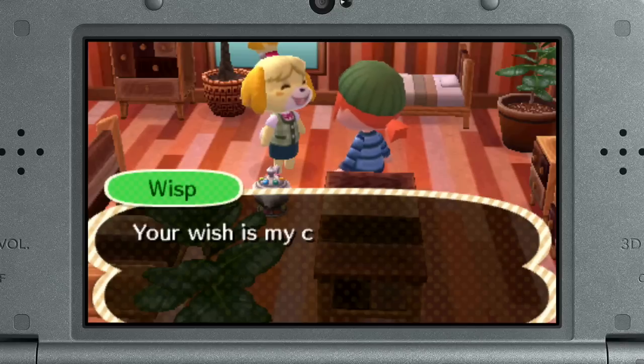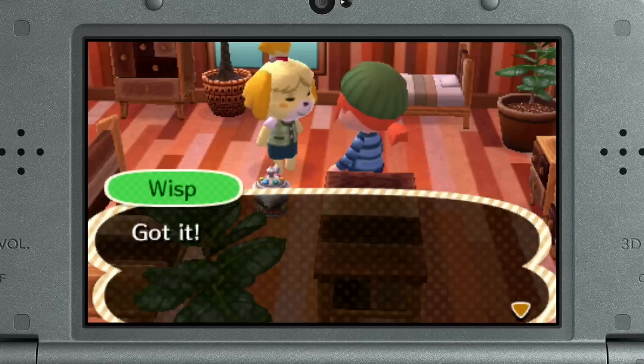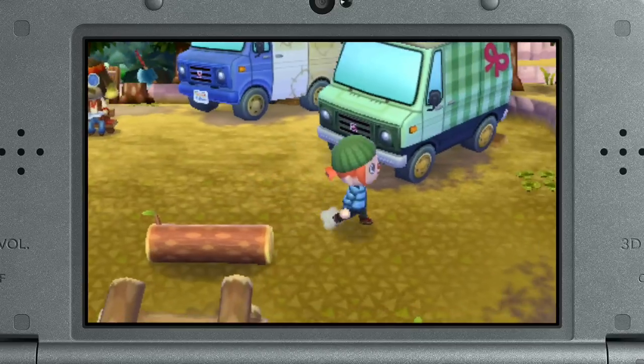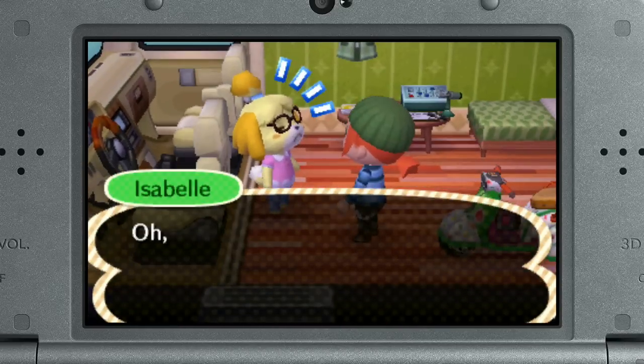If you talk to them, you can ask them to visit your new campground in their very own RV. And you can get 5 Meow coupons — that's MEOW, for Mutual Exchange of Wealth. Even busybodies like Isabelle and Tom Nook will kick back and relax here from time to time.